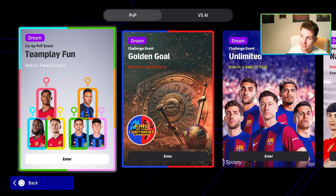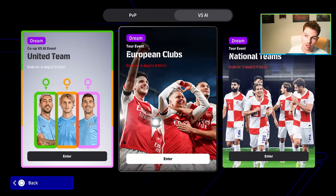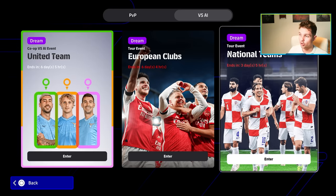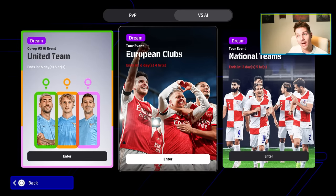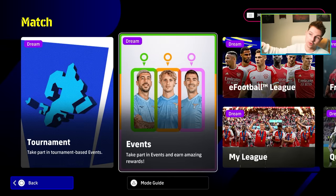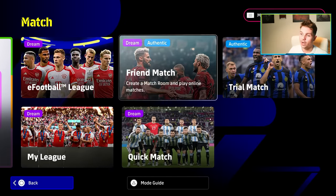They've also added a goal and goal-back event, and an offline co-op event where you and two teammates or one teammate play against the AI on whatever difficulty you choose. The European and national events are still ongoing — these are just rinsed and repeated — and you get your free on-court stars and free eFootball coins from those as normal.